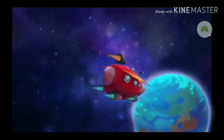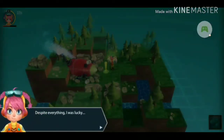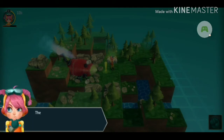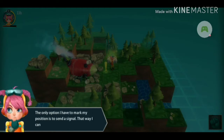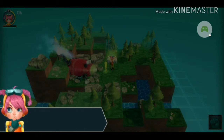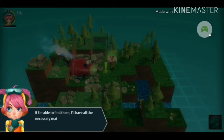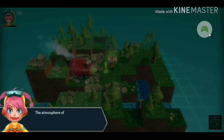She's cute. Despite everything, I was lucky. No kidding — I should've killed you. The spaceship is wrecked, but I didn't get harmed from the collision. The only option I have to mark my position is to send a signal — that way I can be rescued. I must locate the spaceship fragments that detached during landing. If I'm able to find them, I'll have all the necessary materials to build the transceiver antenna. The atmosphere of Planet Ancora is breathable, so I can go and explore.